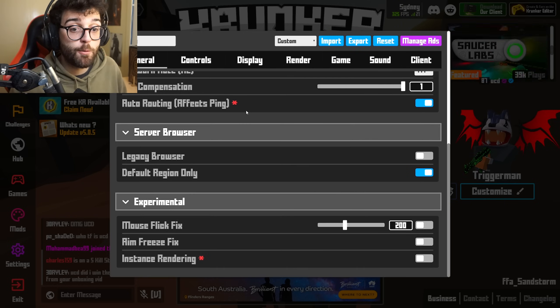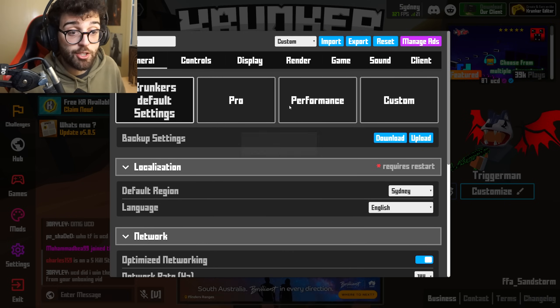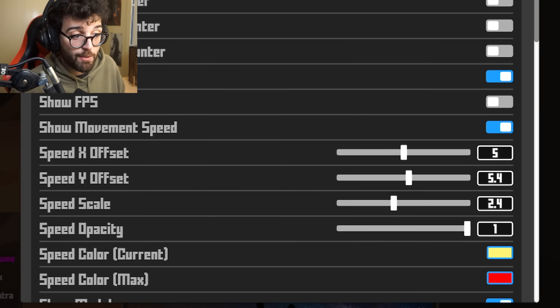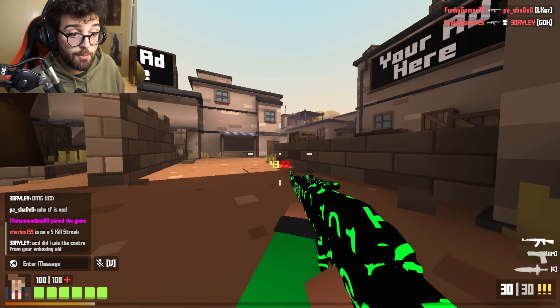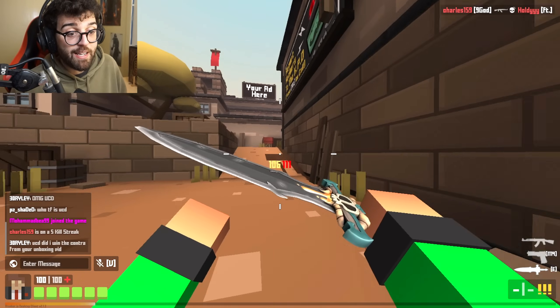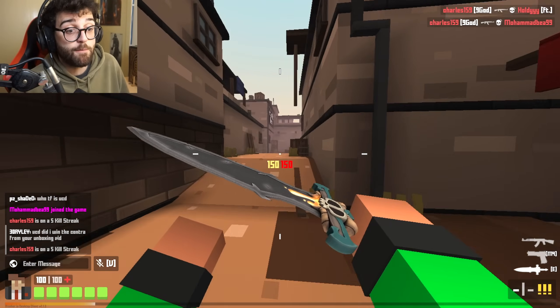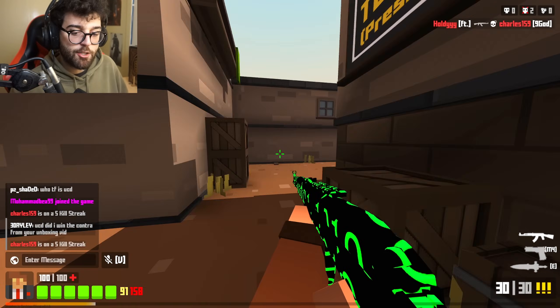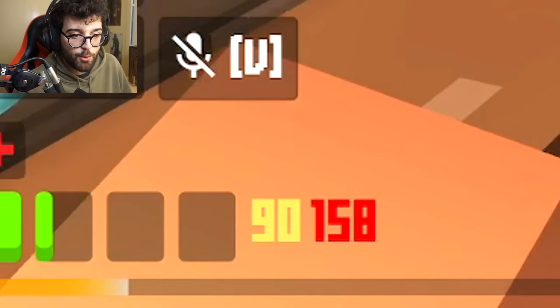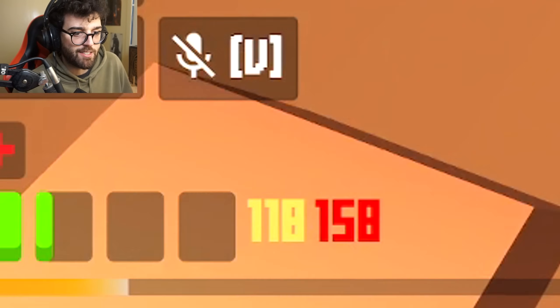Movement speed is pretty cool. By default it doesn't show you, but if you turn it on, it shows your movement speed in the middle of your screen. The yellow one is your current speed and the red is the max for your life. I've got mine in the bottom left corner — it's just kind of cool to look at once in a while to see how fast you're going.